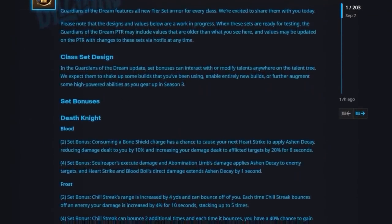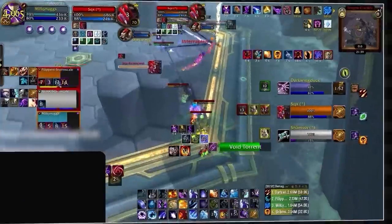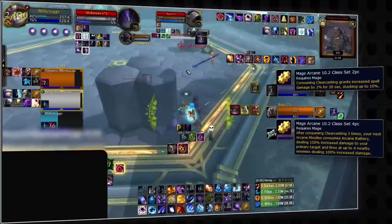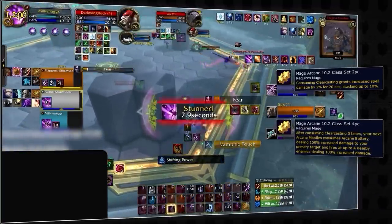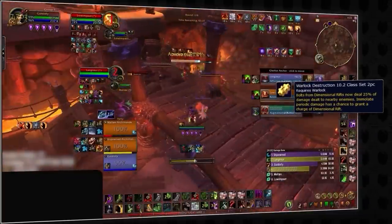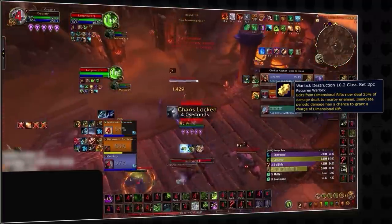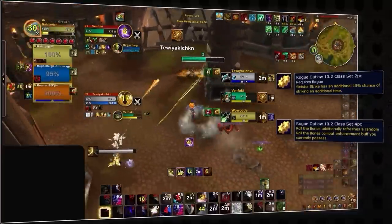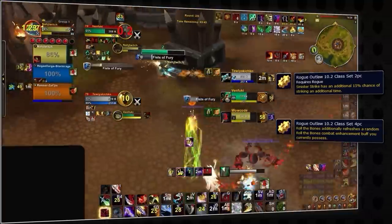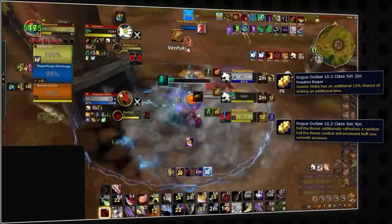As for set bonuses, these are still nerfed by 50% like all other seasons, but there are some clear winners. Arcane Mages will have increased spell damage all the time through consuming Clearcasting procs, and every third Clearcasting consumed will buff Arcane Missiles damage by 75% and allow it to cleave. Destruction Warlocks are receiving a great tier set that randomly gives them Dimensional Rift charges through Immolate procs. Outlaw Rogues are also happy — their 2-set grants an extra chance at Sinister Strike hitting twice, and their 4-set allows them to keep one Roll the Bones buff when they refresh.